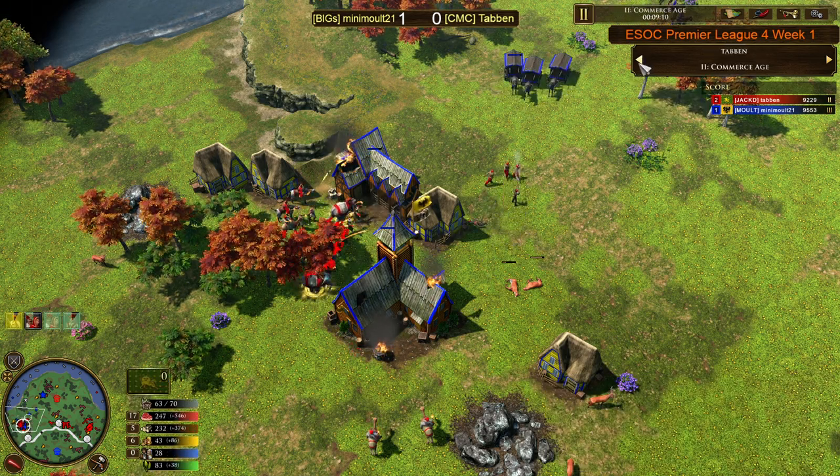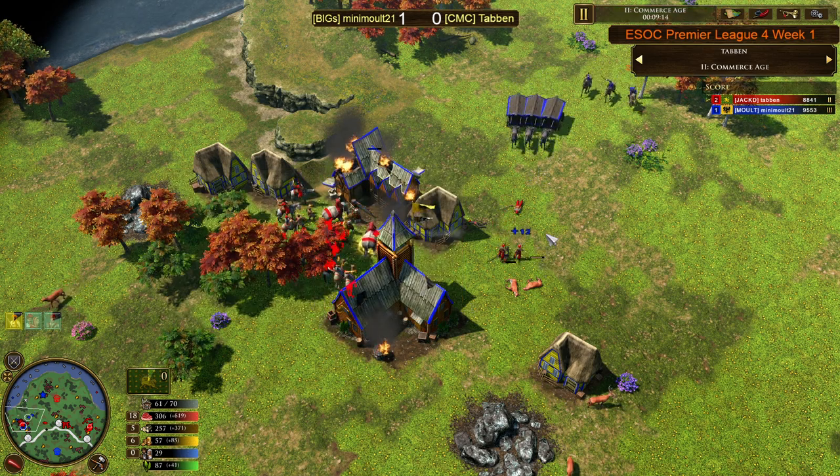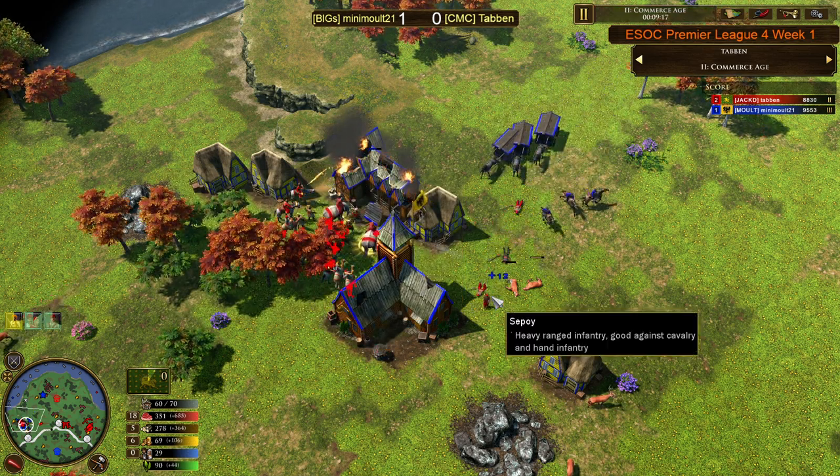Three War Wagons do come out, but this is going to need godlike micro from Minimalt to try and do something. He's going to try and pull back some of these Sepoys, work onto the Sowars, and try to deal with these units one at a time. The only problem is, when we look at Tabern's economy — 28 vils, sending double wood trickle, just happily growing and getting into the game.